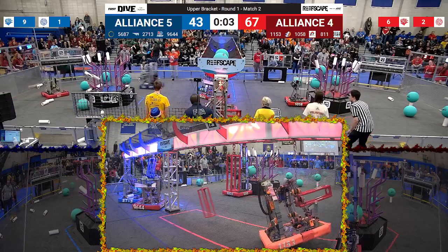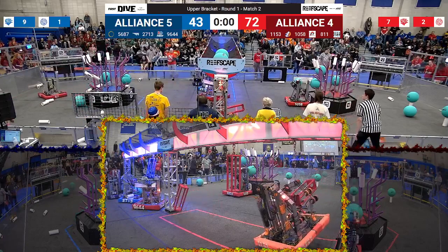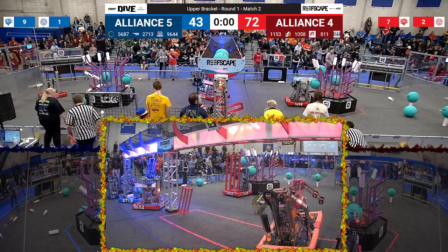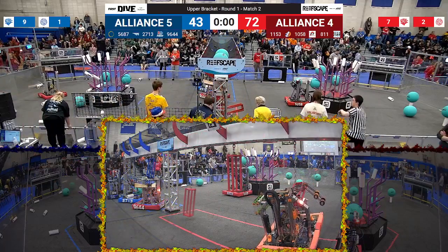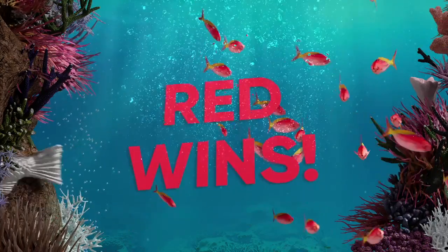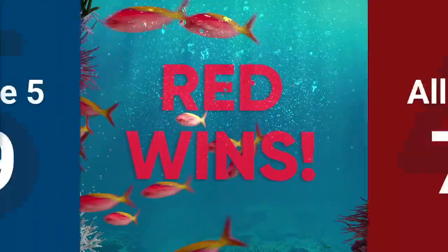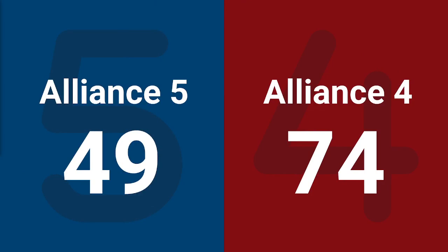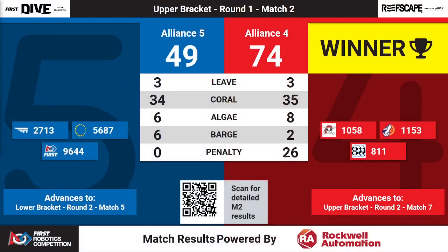Meanwhile, the Blue Alliance trying to climb on their own cages as the Timberwolves seem to have climbed as the match draws to a close. We'll have your final determinations. The Red Alliance takes the win with a score of 74-49. The Red Alliance will advance to the upper bracket, Round 2, match number 7.